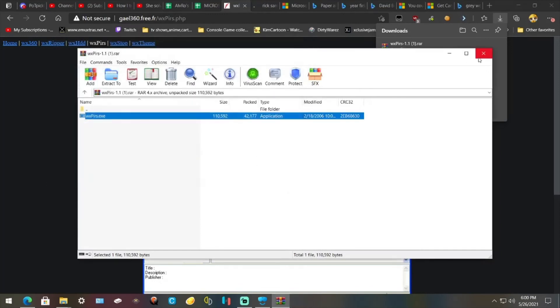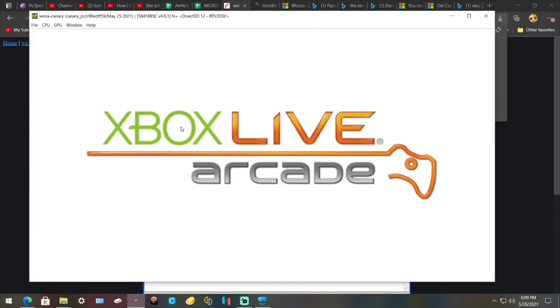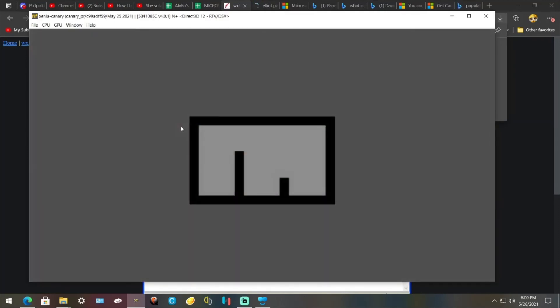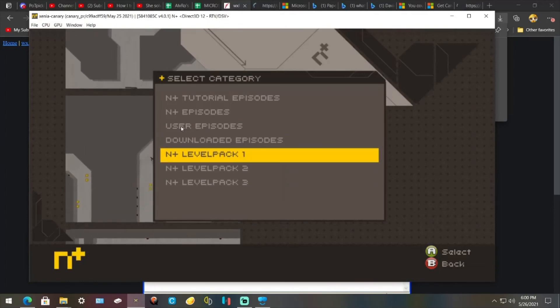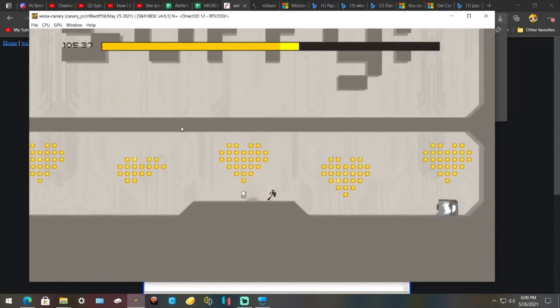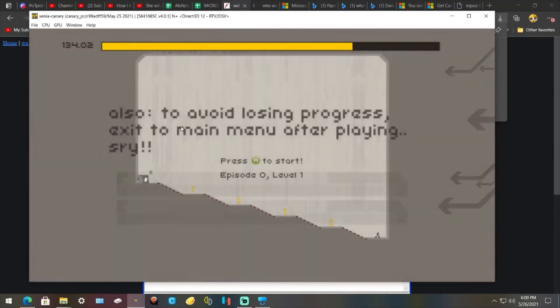Then when all that's done, close out of all of this and open up Xenia. Go to Open, bring up Arcade — and there you go. There they are: three map packs, and they actually work too. You've got more levels to play with, which is pretty sweet. Alright guys, that's gonna be it for today's tutorial. See you guys in the next one. Peace.